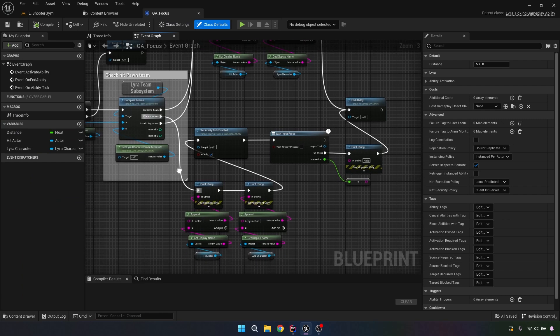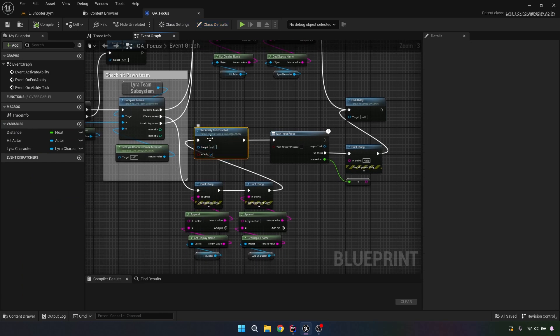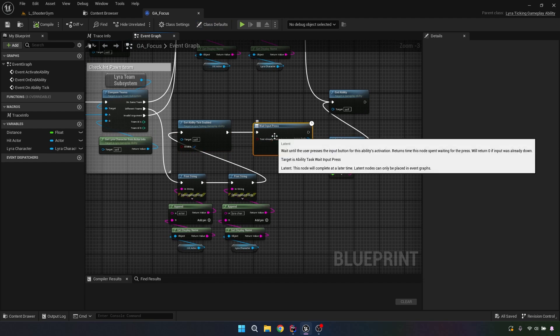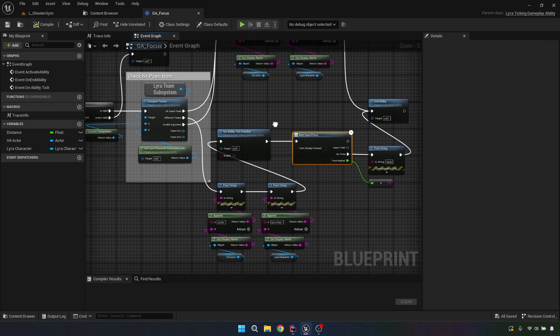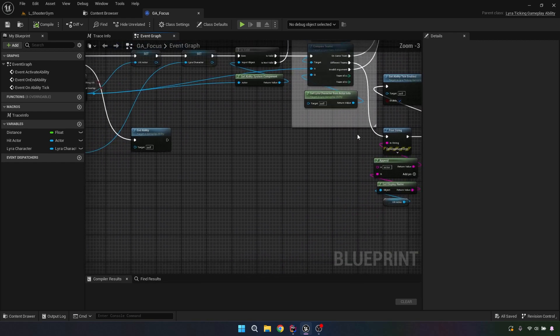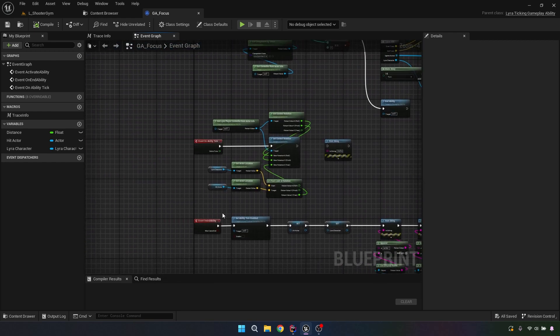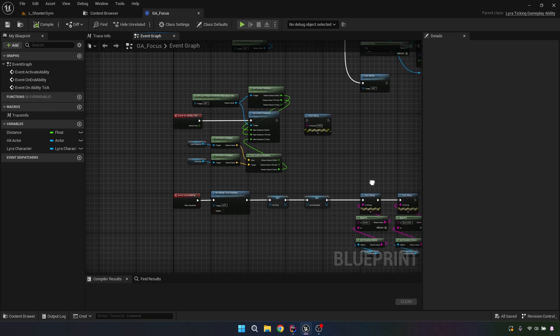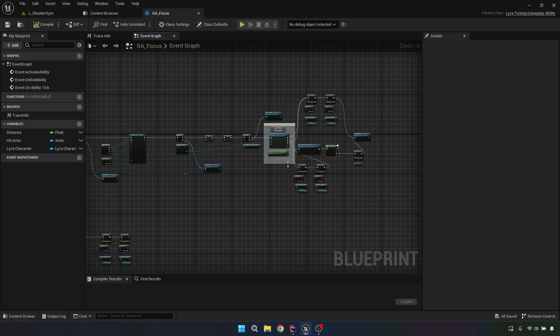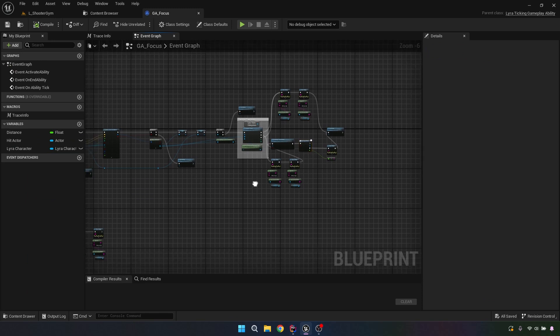What I've done is I'm enabling the tick, and I'm waiting for the input to be pressed. So what that does is turn on the tick. This ability is not going to end. If you notice on End Ability I've got stuff that's going to be running after that — so the whole time this is going to be ticking. The reason for that is related to the way you'd do it if you don't want to make your own custom classes — I'll show you the blueprints for that.